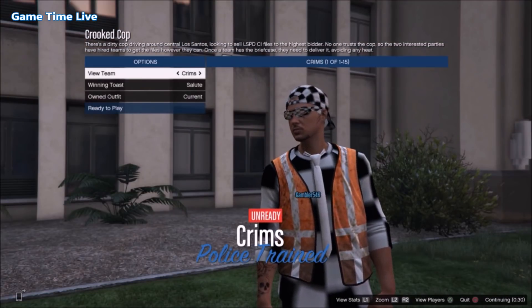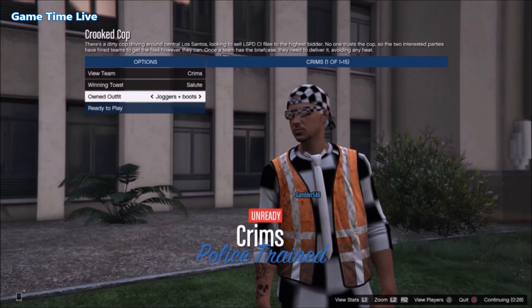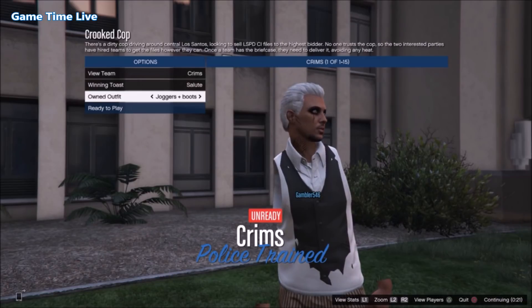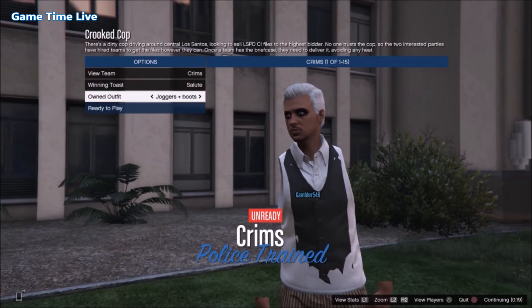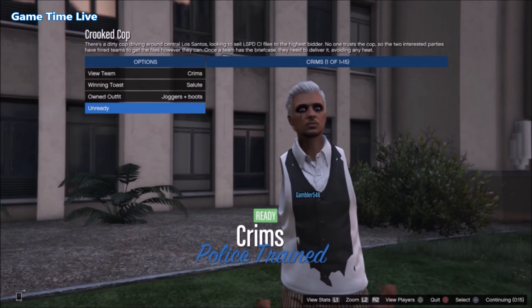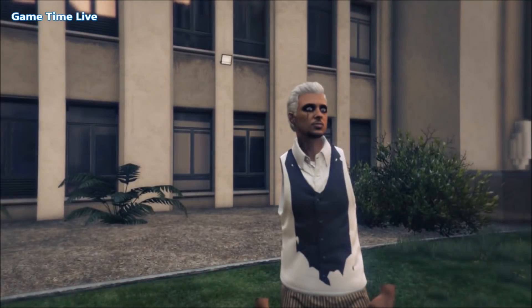Once it's started up, scroll down to own outfits, put it on the first, then to the next, and back to the first. Now click ready to play and wait for the other player to also set it to ready to play.